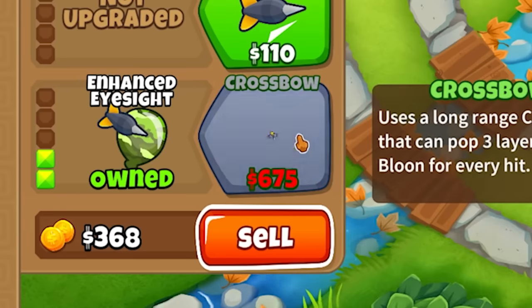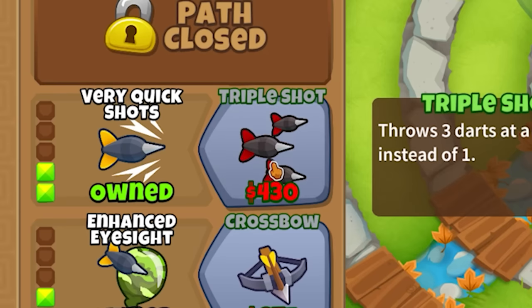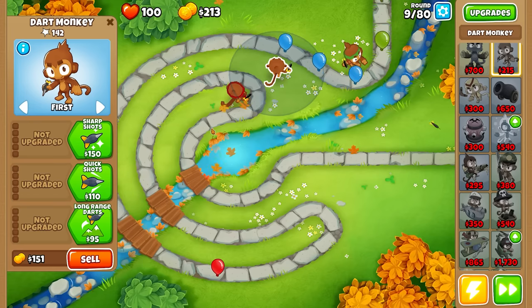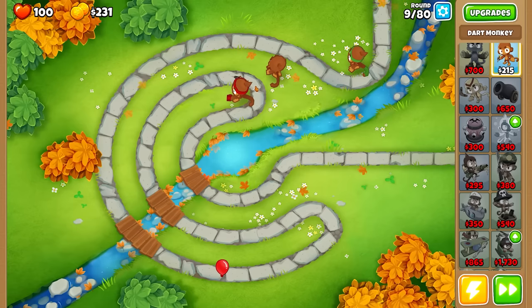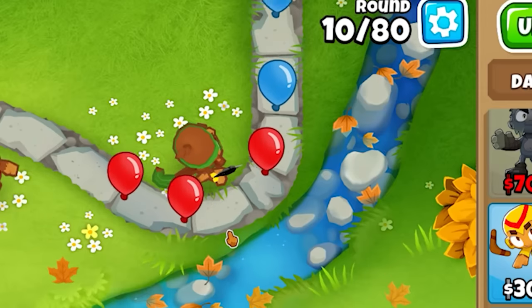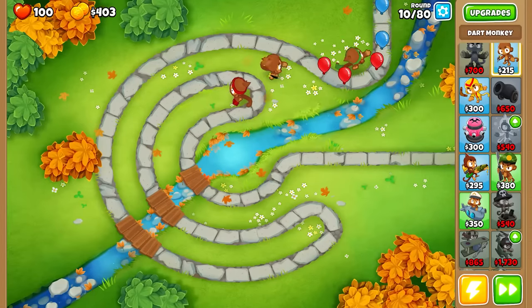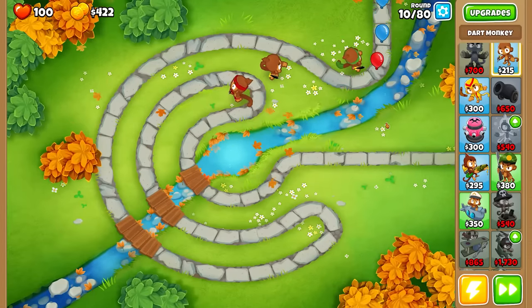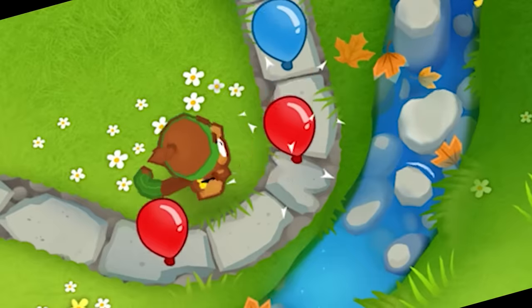I'm going to upgrade this monkey over here so that he can now see camouflage balloons, and I'll also make it so that he can shoot really fast as well. Lovely stuff. Now the basic monkeys aren't exactly anything too majestic — they're pretty basic, they don't do much damage. But for these basic level 1 balloons they'll work perfectly. However, the game is only on round 10 of 80, and we can actually go beyond round 80. The longer we go on, the harder balloons we're going to be confronted with: balloons that go faster, have more health, have resistances, and balloons that can't even be seen by the regular monkey. All of these challenges must be overcome.